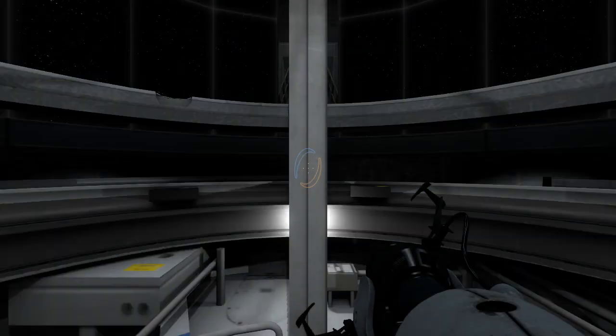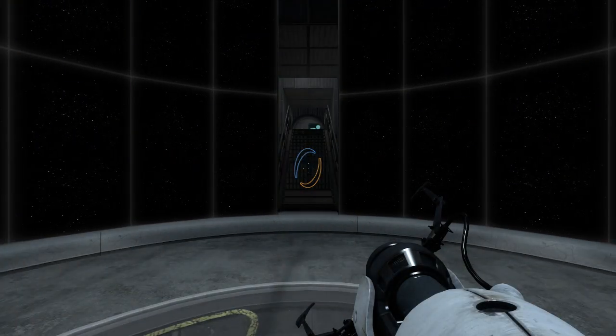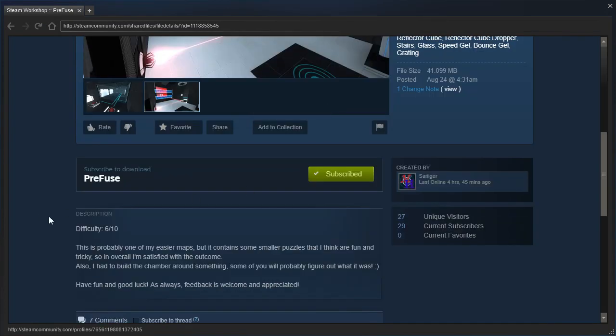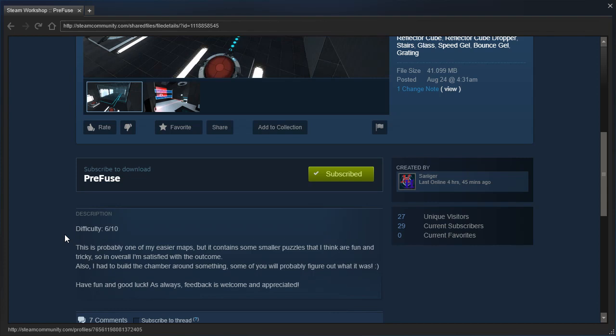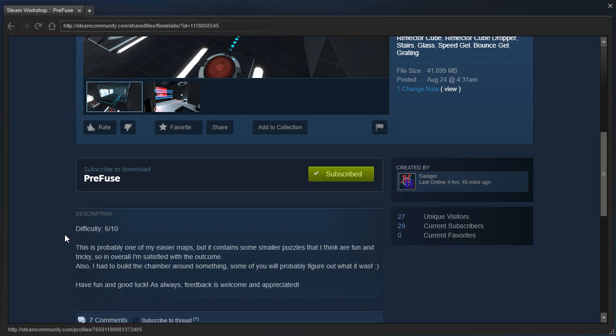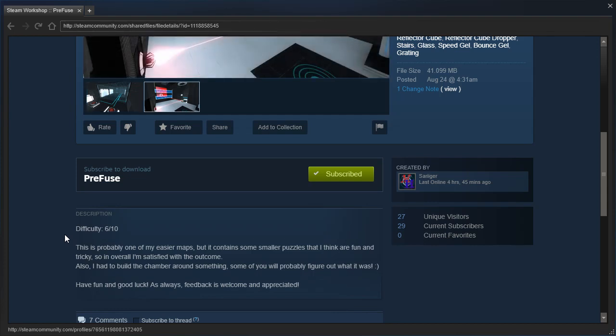Hey guys, I'm LB, and let's check out Prefuse by Syreger. Difficulty 6 out of 10. This is probably one of my easier maps, but it contains some smaller puzzles that I think are fun and tricky. In overall, I'm satisfied with the outcome. I had to build the chamber around something — some of you will probably figure out what it was. Have fun and good luck. As always, feedback is welcome and appreciated.